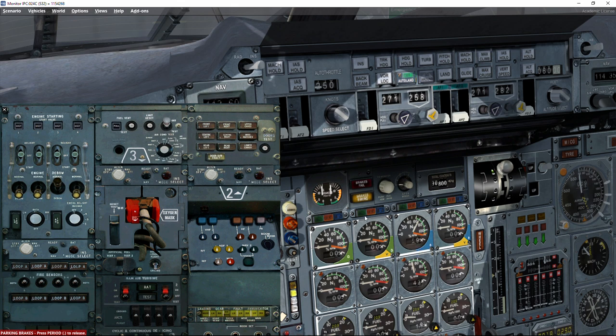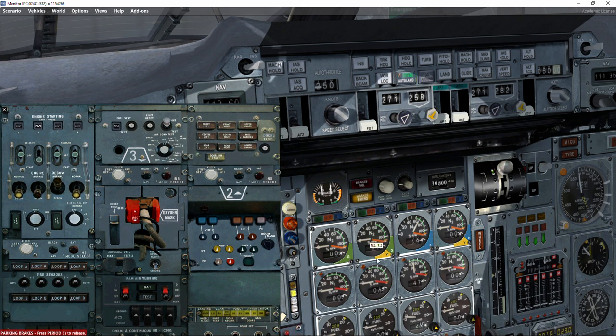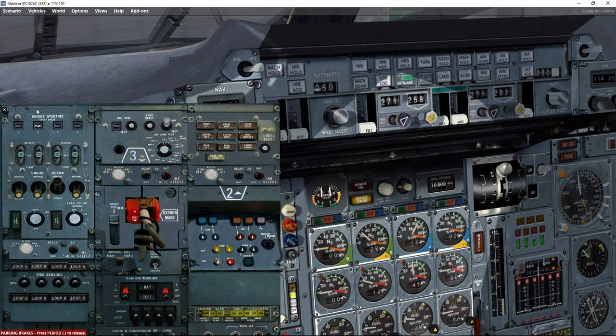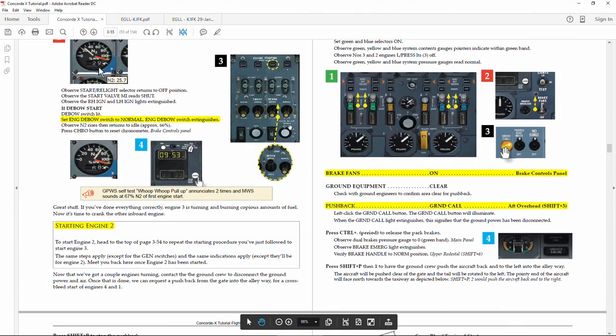One engine is running and we start engine 2. Various panels come alive — the power generator is now providing electrical current and we are no longer solely relying on ground power. Right-click to start engine 2, hold until approximately 11%, activate the HP valve, watch it rise to about 25% then switch to off automatically. Wait approximately one minute at 30% for stabilization, then de-bow off and the RPM increases.